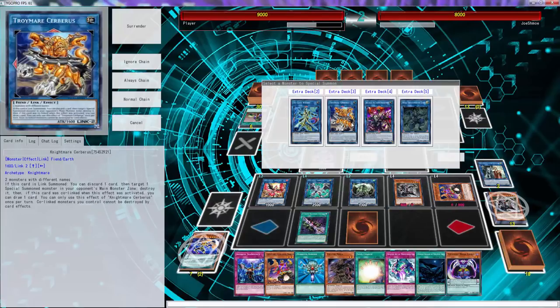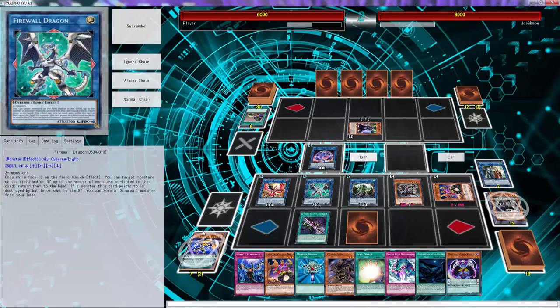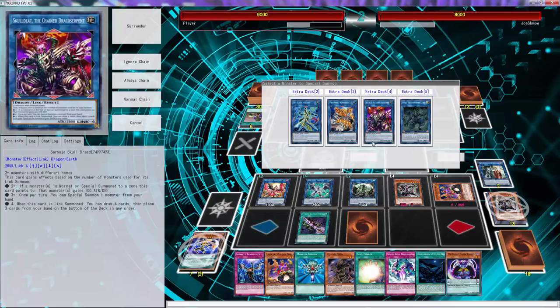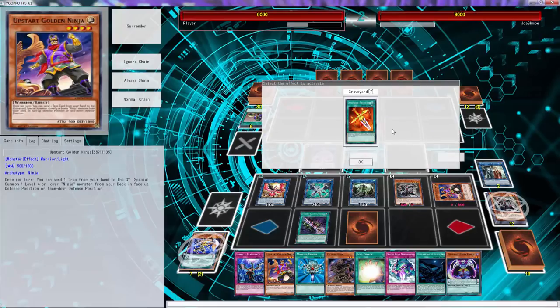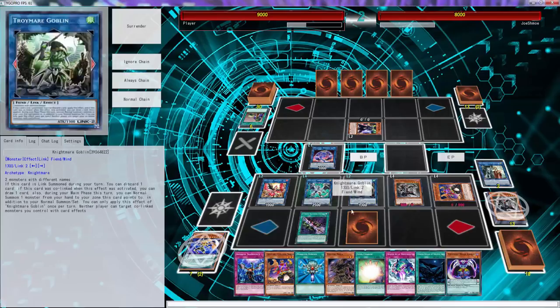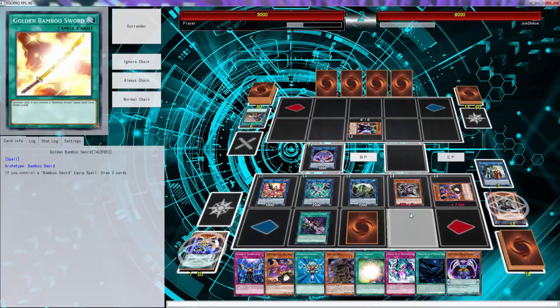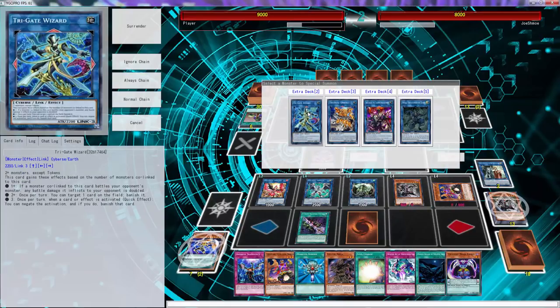Since we do have Monster Reborn, we can just use Phoenix Blade. Let's see — if we didn't have Phoenix Blade... oh I know what we can do. I didn't search what's-his-name, did I? So we can go Sizeoh and then add the what's-his-name and then ditch what's-his-name, yeah. We could do that to draw two more cards, but we don't actually want to keep drawing. Since we do have Monster Reborn, let's play this like we have Monster Reborn.